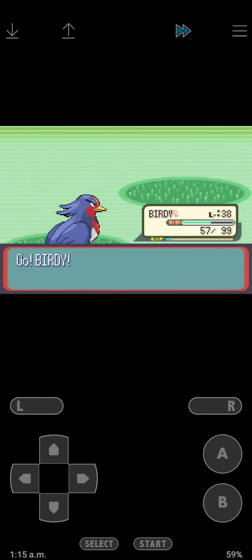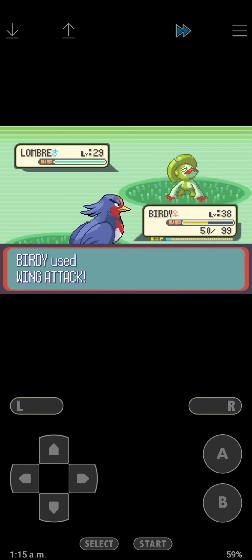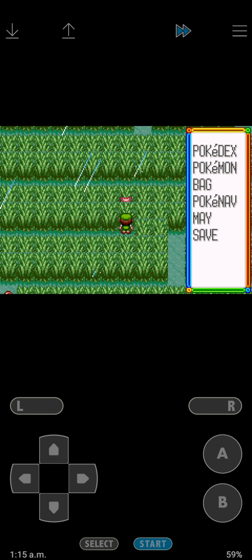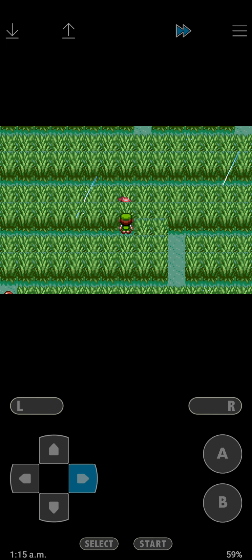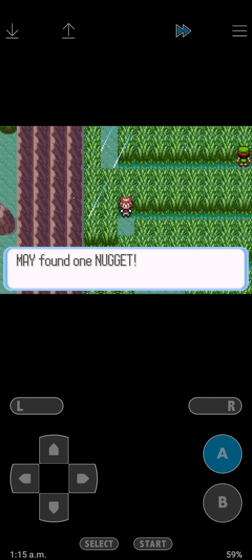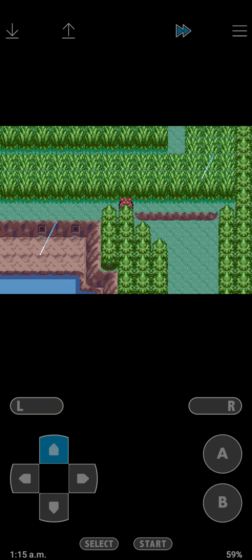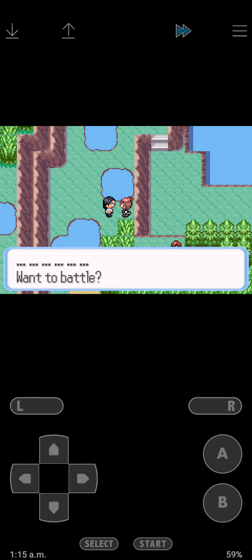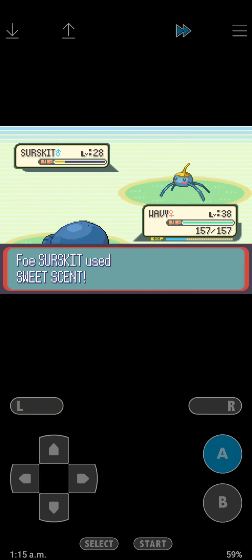Level 39, let's use Birdie. Let's use Wavy for now. Over here you can get a Nugget. Okay, nothing there. I guess we can go over here now and battle this guy.